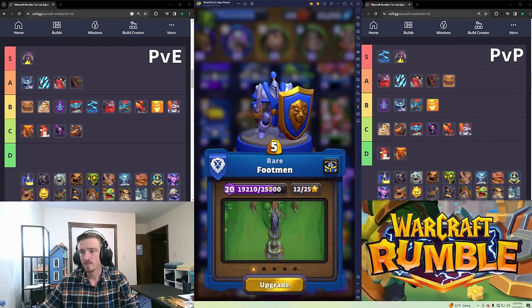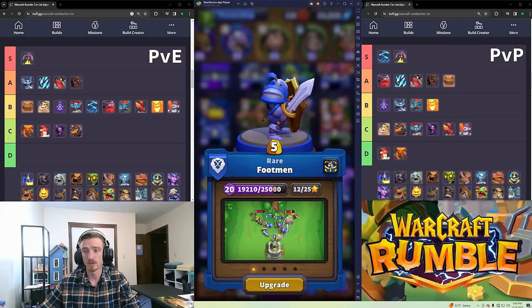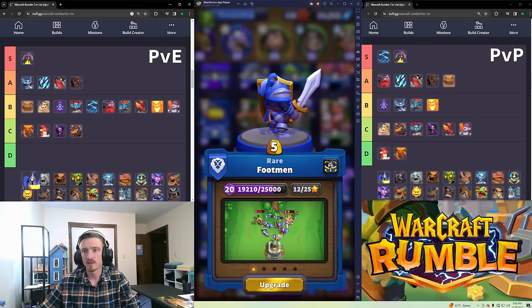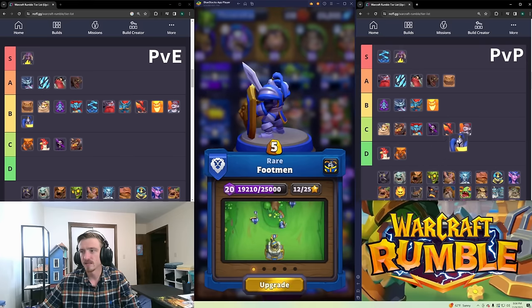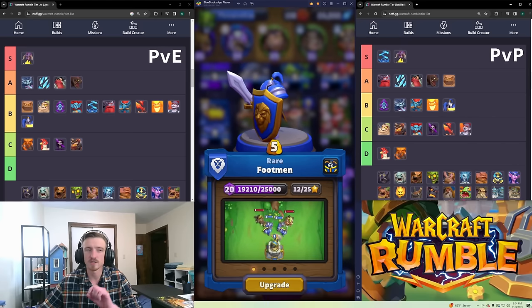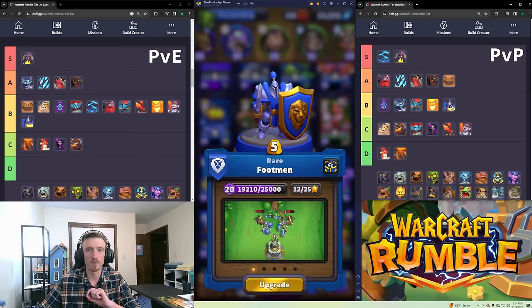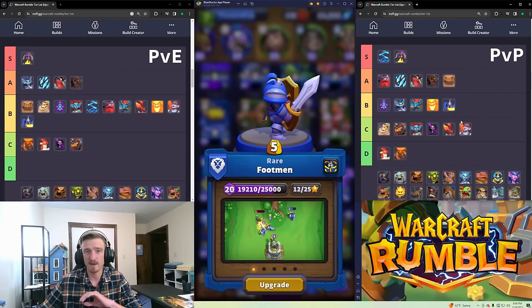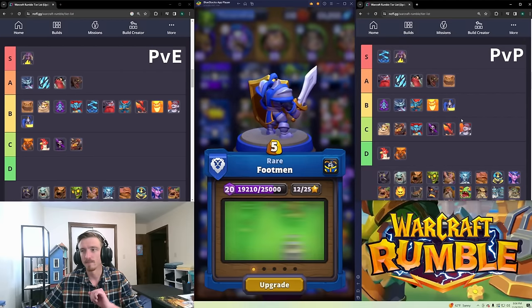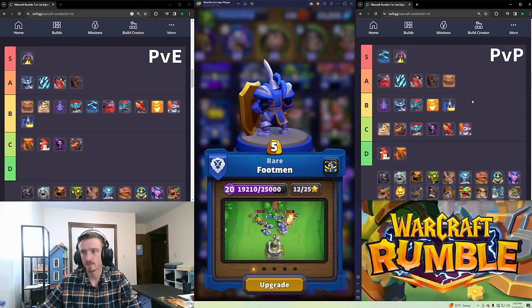Footmen — they're five gold for four tanks. Spreading out their health pool is really good and makes things like Tirion and Holy Nova even better. In PvE they're probably B tier. In PvP I'll go low B. I play them in two of my builds, but those require Deep Breath specifically. Without Deep Breath they're probably low C, but once you get Deep Breath they become a very tanky unit worth running.